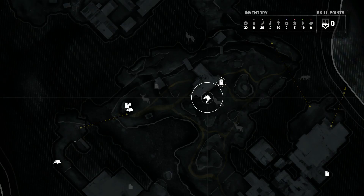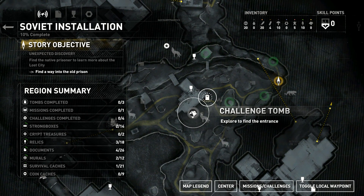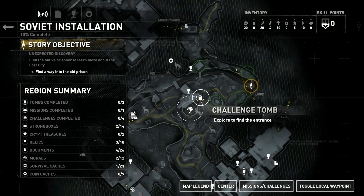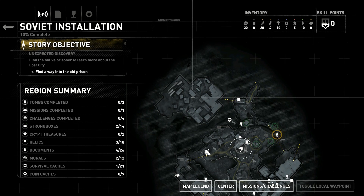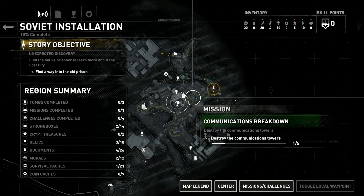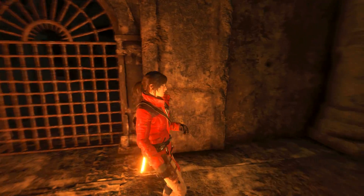We're here in this secret tomb — the challenge tomb for this area. We're here in Siberia trying to make our way to this fortress. We've got to disable five beacons; we've done one of them. But anyways, let's continue on in the secret area.